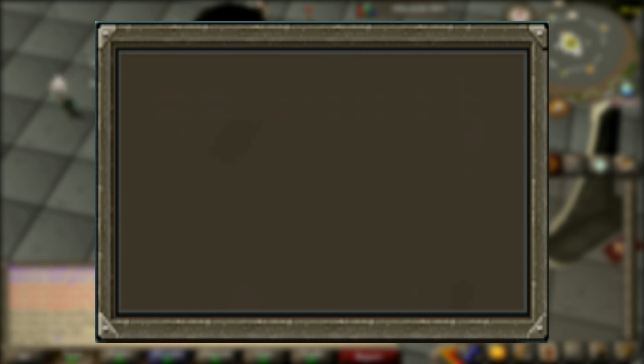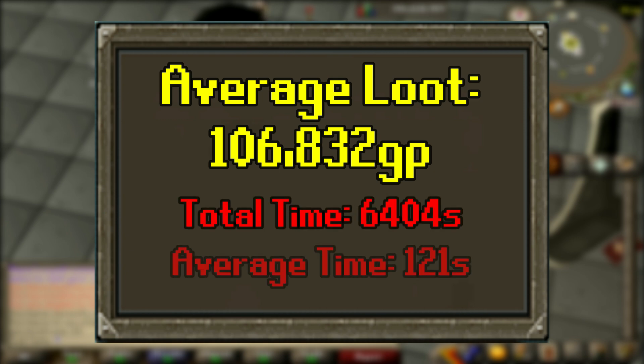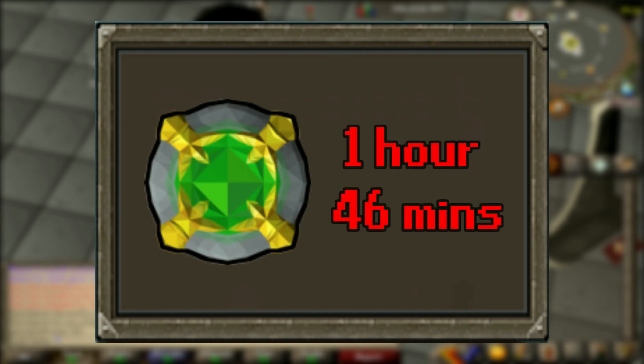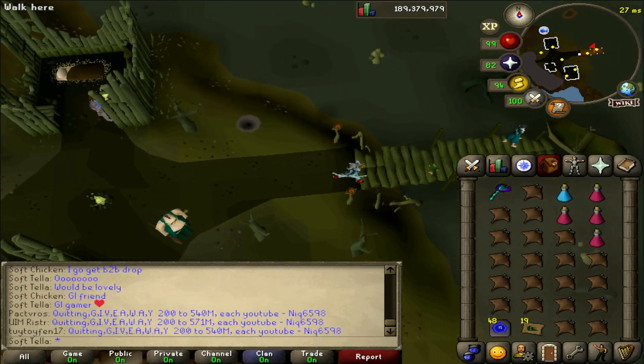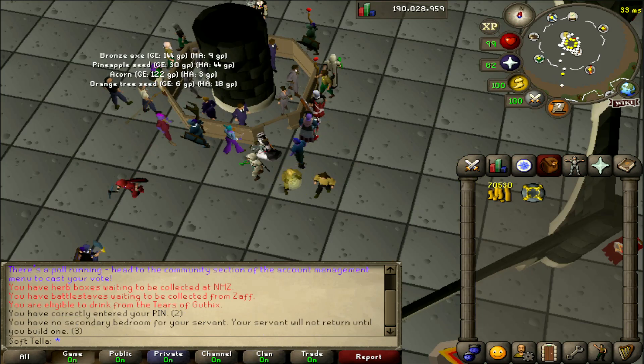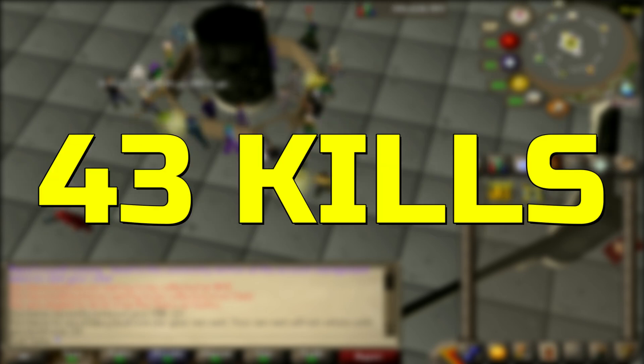Let's get into the actual data analysis to see how good Zulrah is for obtaining bonds. Without uniques, our average GP per kill was 106,832 GP. Our total time was 6,404 seconds, meaning our average kill time was 121 seconds — basically 2 minutes 1 second. Meaning to earn us one bond, it only took 1 hour 46 minutes of killing Zulrah. As stated earlier, this assumes you have the supplies in your bank and doesn't include travel time. According to the wiki, the average Zulrah kill is worth 127,990 GP including uniques, and using that value it'd take 43 kills — shaving off 10 kills and around 20 minutes.